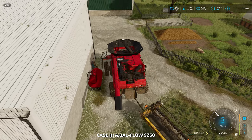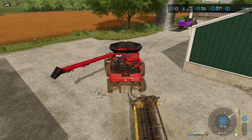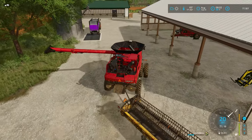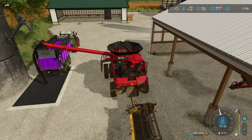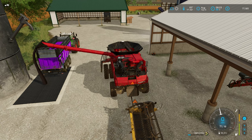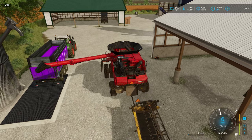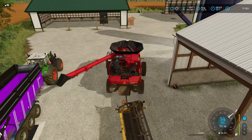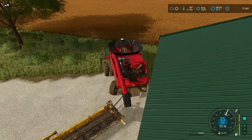Now we've got a full fuel container of diesel. We've got plenty of room — dump that in there and we are all set to get a sorghum harvest up and going. Sorghum — no straw from that.